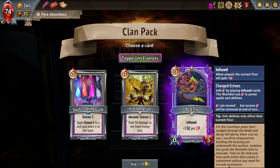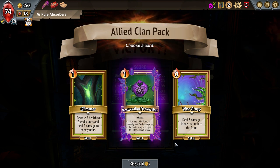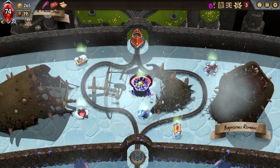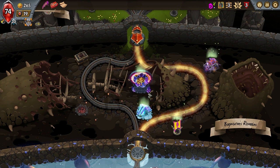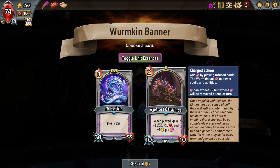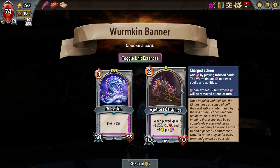Could go for another Bogfly — it really does fit the build. Fifty damage to the front enemy unit? No, let's go for the Bogfly, especially if the Bogfly is infused. Restoration Detonation — I kind of have to, that fits so well with Glug Slider it's not even funny.